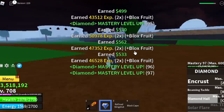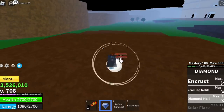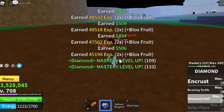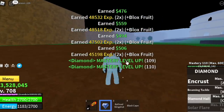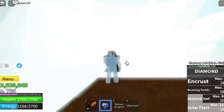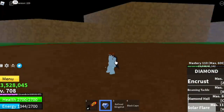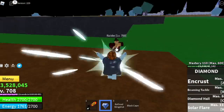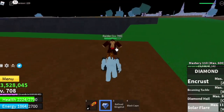Next skill is the Solar Flare, and it will be unlocked at 110 mastery. Fast-forwarded — so now we have the Solar Flare. So how does it work? Obviously there is damage, but Solar Flare — I think this is like Dragon Ball Z, Krillin. The moment I saw this skill, check this out.